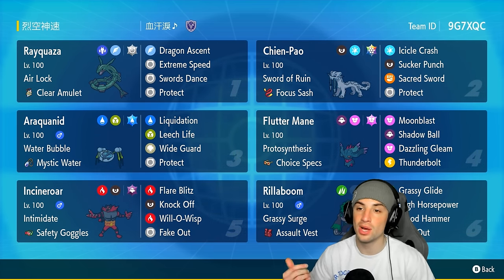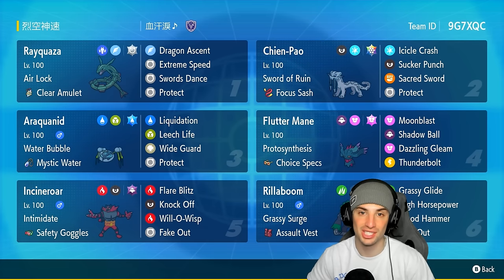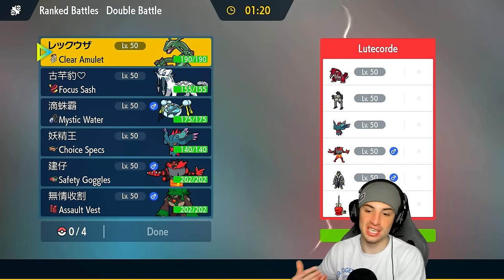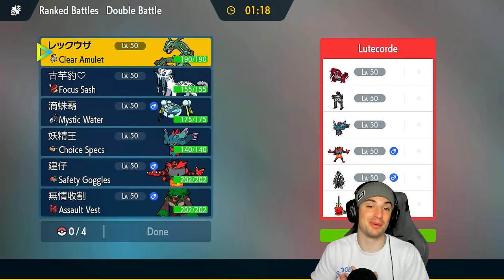If you want to run this team yourself, the rental code is in the top right corner. If you enjoy today's video, leave a like and subscribe to the channel. Without further ado, let's hop into our first match showcasing this Rayquaza team. It's kind of weird, but we're going up against Diplin here in match number one — I haven't seen Diplin used in quite some time.